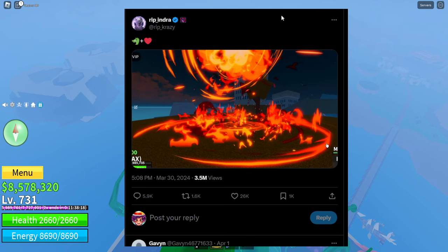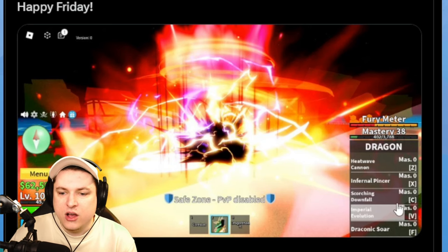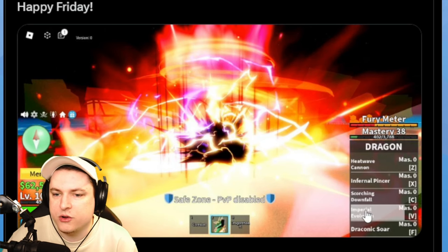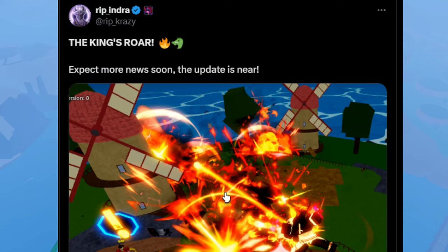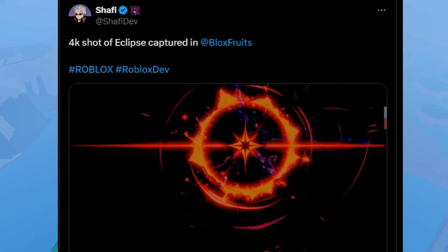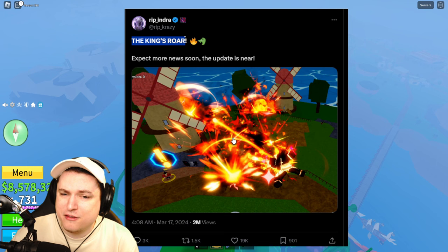We have more dragon ability screenshots. The abilities are listed at mastery zero — probably testing — and the names are: Fear Meter, Heat Wave Cannon, Infernal Pincer, Scorching Downfall, Imperial Evolution, and Draconic Soar. Draconic Soar is probably the big sky ability. Imperial Evolution and Scorching Downfall may correspond to the visible screenshots. We also see King's Roar, which could be a new ability title — it still looks amazing.